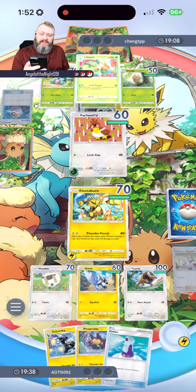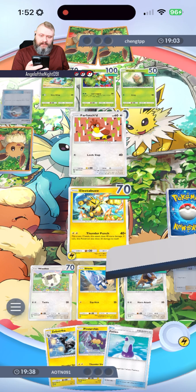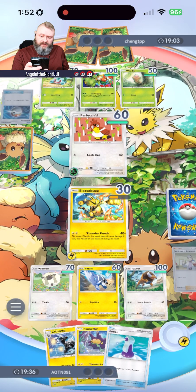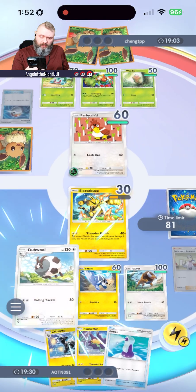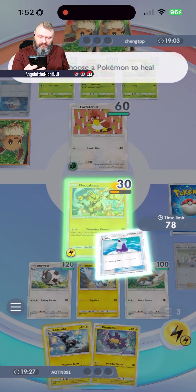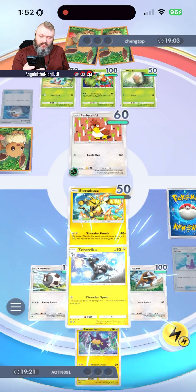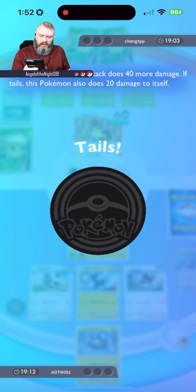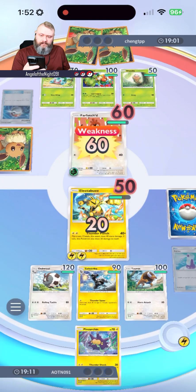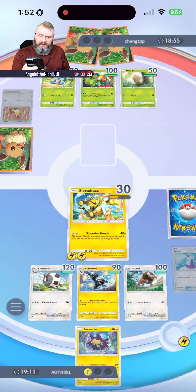He's got an Energy card onto Firefetch'd, which means he's going for his Leek Slap. He's also evolved his Petitlil into Lilligent. That's going to do 40 damage onto the Electabuzz — and that's okay. We're going to put Dubwool onto the bench, Potion our Electabuzz, put Zebstrika onto the field, give the second Energy card to Electabuzz, and go for the Thunder Punch. KO number one — that's a point.